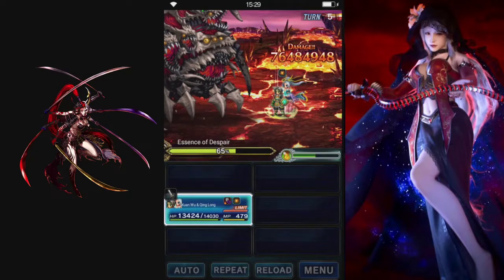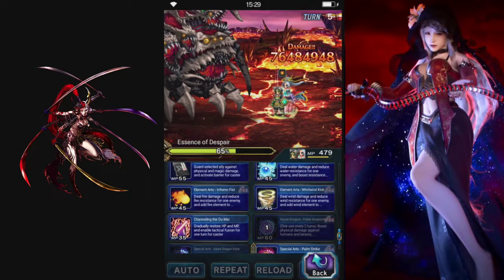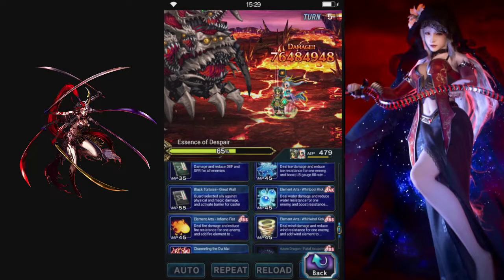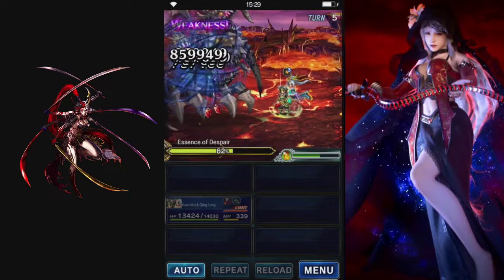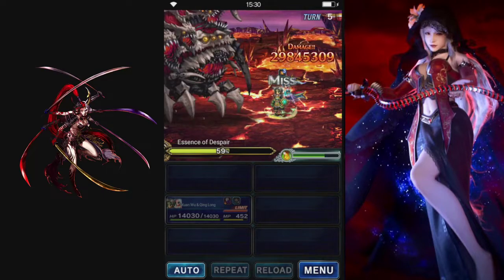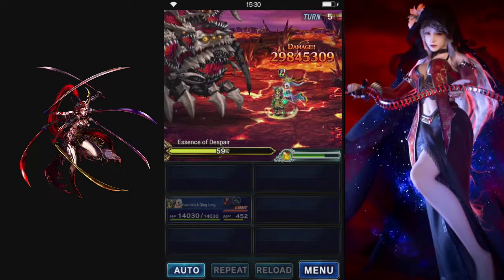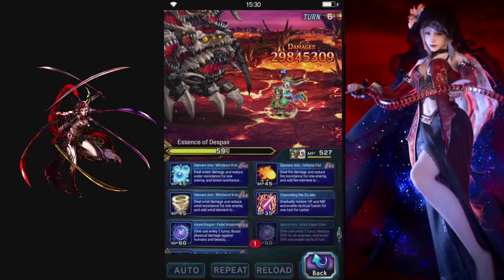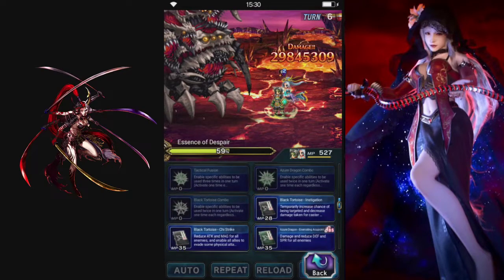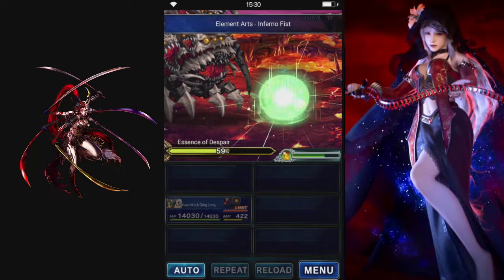We have one more turn on our mana regen, so let's do that again. We'll refresh our modifier. This is going to be our prep, so we're going to do our cooldown again and imbue fire. We can finish off with that because we have the modifier stacked up.